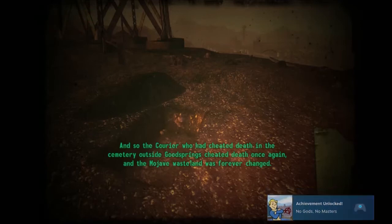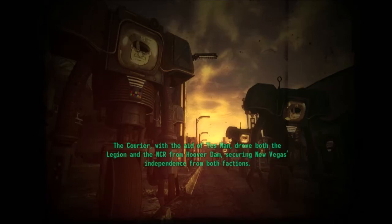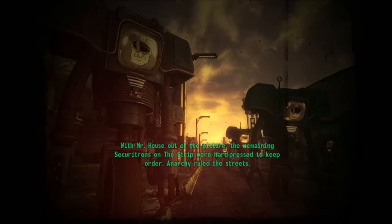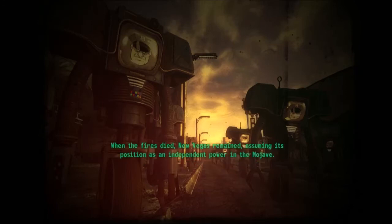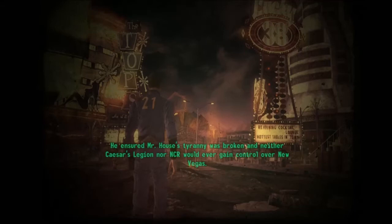And so the Courier, who had cheated death in the cemetery outside Goodsprings, cheated death once again. And the Mojave Wasteland was forever changed. The Courier, with the aid of Yes Man, drove both the Legion and the NCR from Hoover Dam, securing New Vegas's independence from both factions. With Mr. House out of the picture, the remaining Securitrons on the Strip were hard-pressed to keep order. Anarchy ruled the streets. When the fires died, New Vegas remained, assuming its position as an independent power in the Mojave. Supporting the ideals of independence, the Courier was recognized as the man responsible for a truly free New Vegas. He ensured Mr. House's tyranny was broken, and neither Caesar's Legion nor NCR would ever gain control over New Vegas.